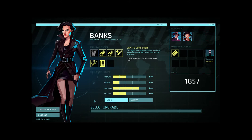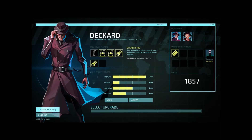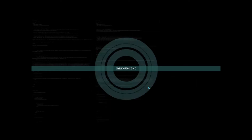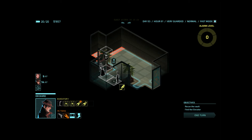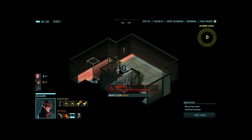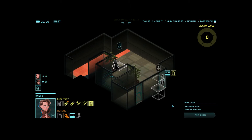All right, let's do this. I'm going to be going towards the vault next. I'll need to take my access code with me. They've increased the number of objectives you need to do in order to finish one of these missions — before, you didn't actually have to go to the vault, you could just exit the level whenever.